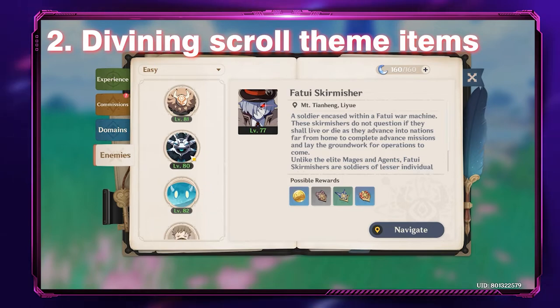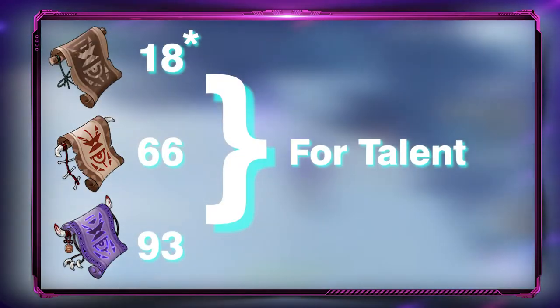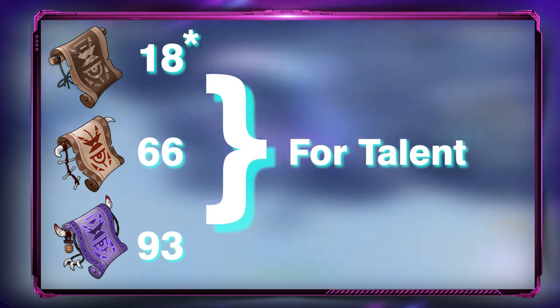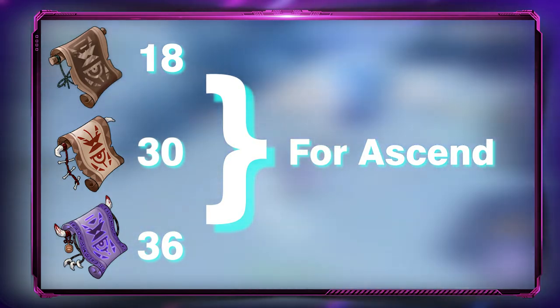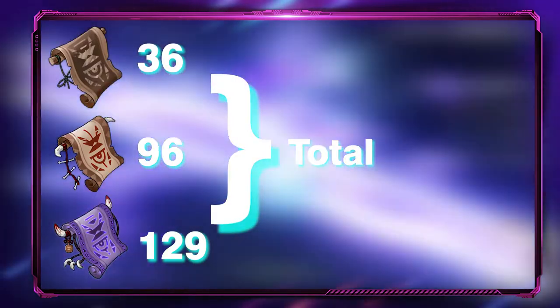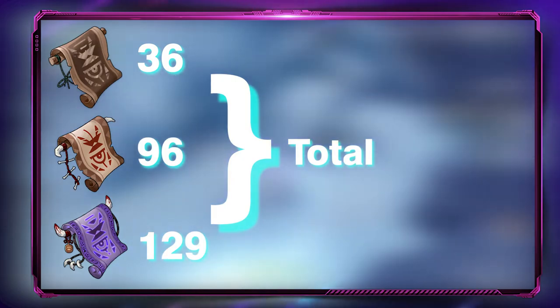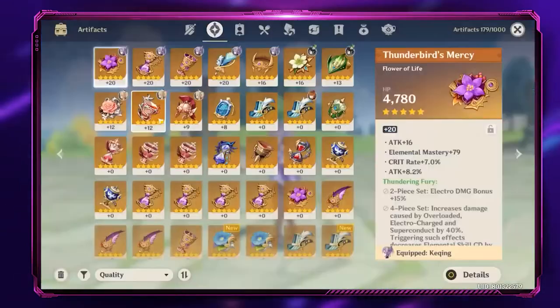Number two: Defining Scroll team items. In order to max out Yoimiya's talent, you will also need the Defining Scroll team items — 11 Defining Scrolls, 66 Shield Scrolls, and 93 Forbidden Curse Scrolls. Keep in mind you will also need an additional 18 Defining Scrolls, 30 Shield Scrolls, and 36 Forbidden Curse Scrolls to ascend Yoimiya to max level, making it a total of 36 Defining Scrolls, 96 Shield Scrolls, and 129 Forbidden Curse Scrolls. You can get this material from beating the Nobushi enemies.